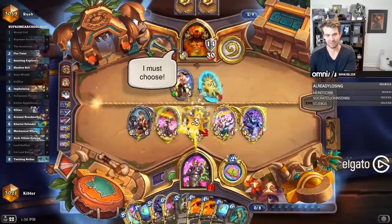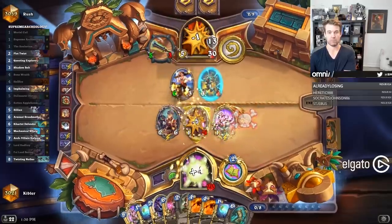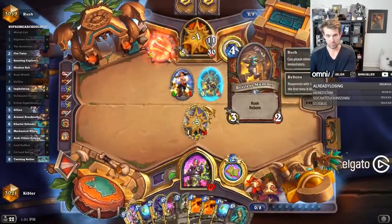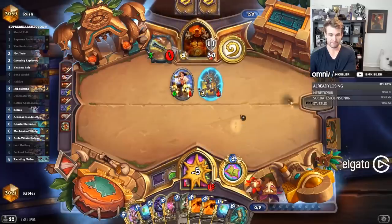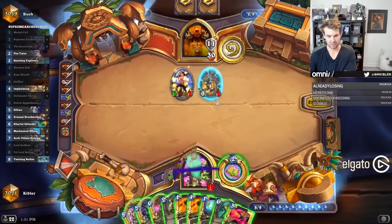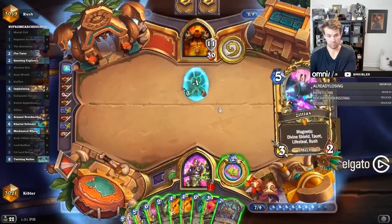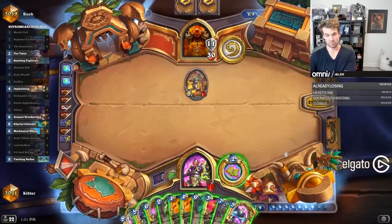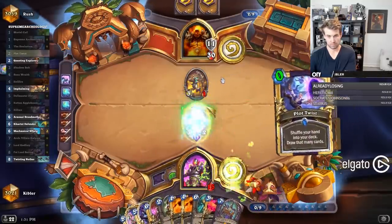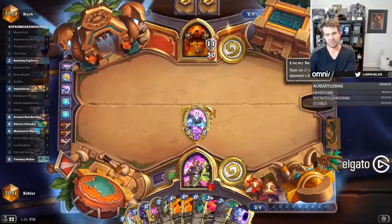It's actually also kind of powerful — more damage to the base this way. I'll just start with Mortal Coils. Played Zilliax into draw. I'll just hold this. I can burn a card, it's fine.